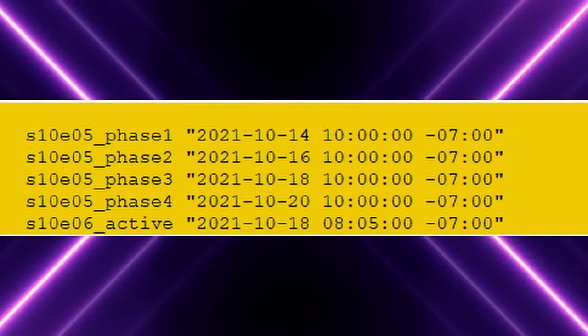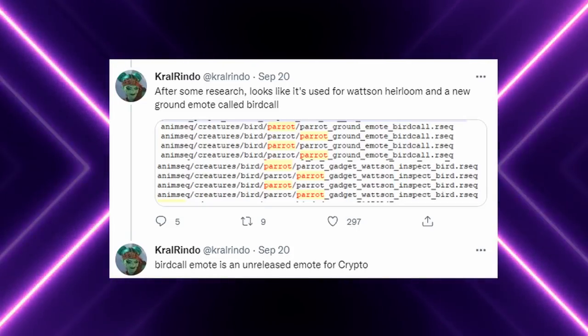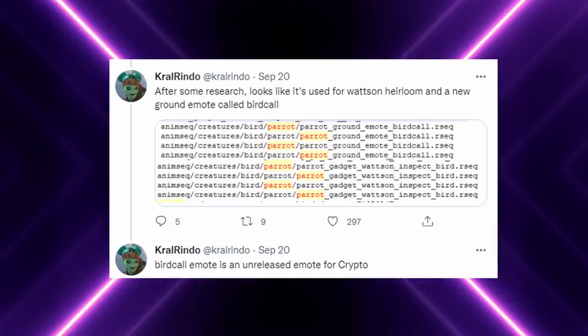That bottom date with a six instead of a five is for Ash, so get ready for that teaser as well. Crowd Rindo did find this animation of a tropical bird on Wattson's heirloom, and it seems that with next season, Wattson's heirloom and the Tropic Island map are being tied together. There are also animations for crypto and other ground emotes not simply tied to this heirloom, so it seems like a lot of characters are going to have something to do with tropical birds.